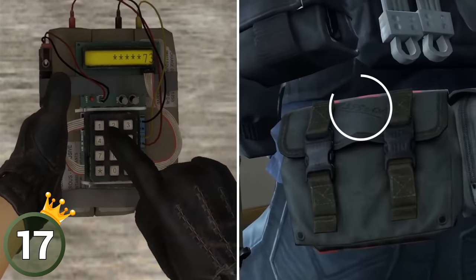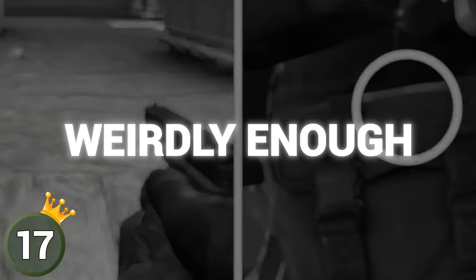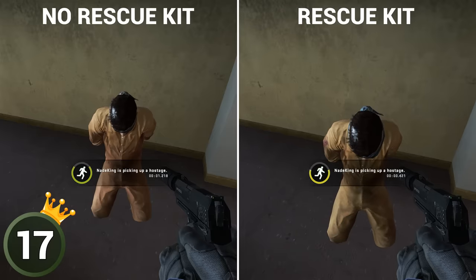A defuse kit has a bomb code written on it, so you can take your kit and enter the same code to disarm a bomb, I guess. Weirdly enough, the same kit with a different name — the rescue kit — speeds up the process of picking up a hostage, reducing the pickup time from 4 seconds to 1 second.